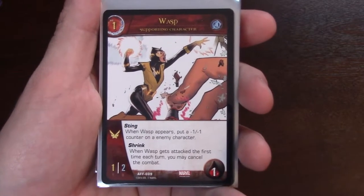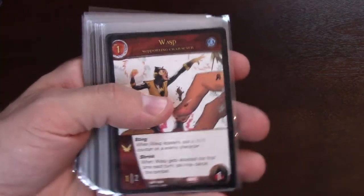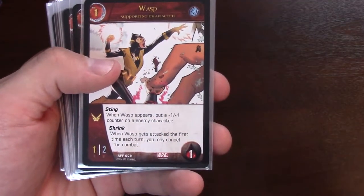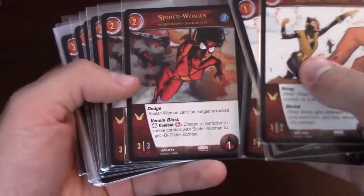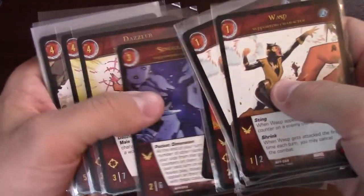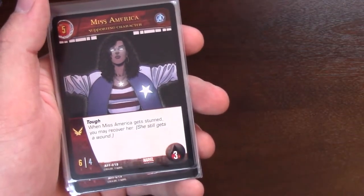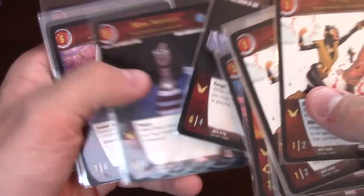I'm going to fly through the supporting characters — there are quite a few. You'll notice the A-Force are all flying and ranged, making this really the first truly flight deck in the game. Great options for range and flight in this set. We have Wasp, who has Shrink — when Wasp gets attacked for the first time each turn, you may cancel the combat, very annoying. Then Sister Grimm, Pixie, Spider-Woman, Megan, Medusa, Singularity, Dazzler, She-Hulk, Spectrum, and Miss America. I like Miss America because she's a 3 with flying — when she gets stunned you may recover her, she takes a wound but isn't stunned out, perfect for the front row with that flying ability.